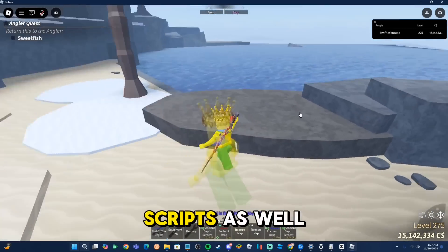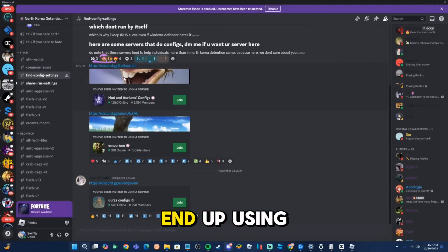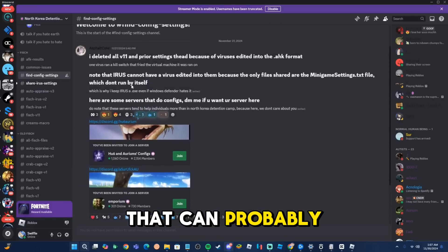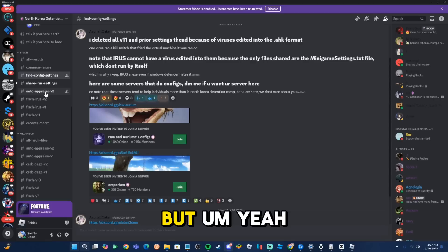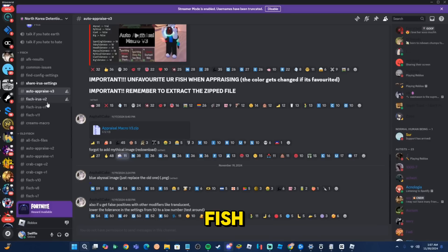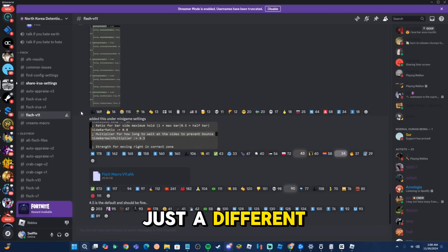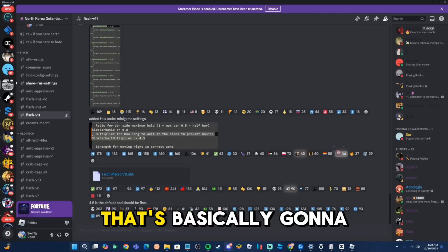There are a bunch of other scripts available in the Discord as well. There are config settings you can adjust to fine-tune things, and you can also share your settings there. There's also an auto appraising option which automatically appraises your fish. There's also fish v11, which is a different macro, but I wouldn't really recommend that one — fish iris v2 is always my go-to. There are other options if iris v2 isn't working for you, but it should be.